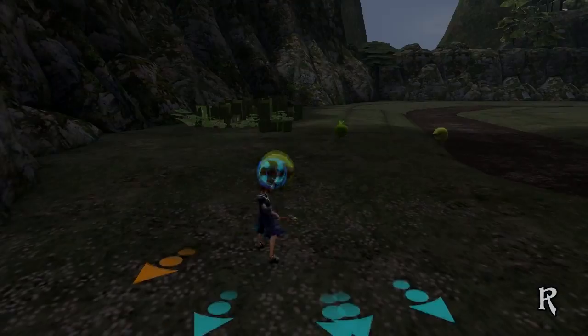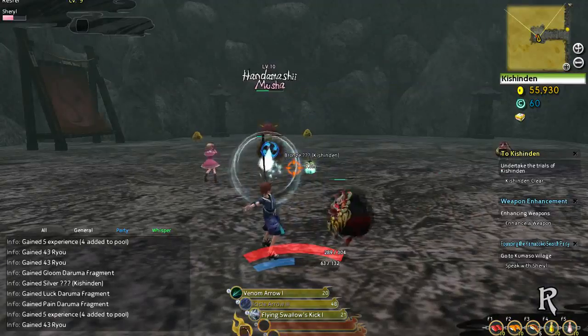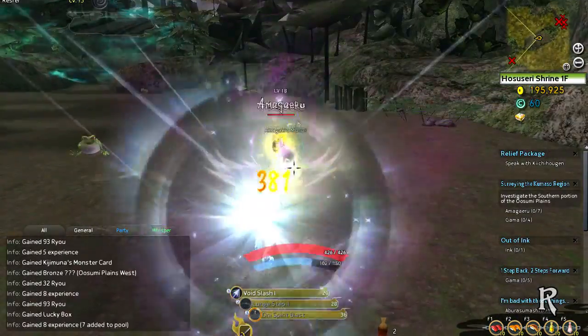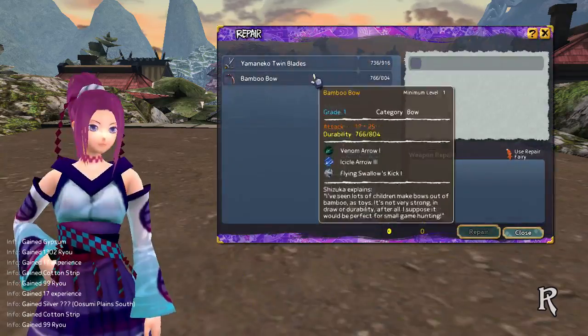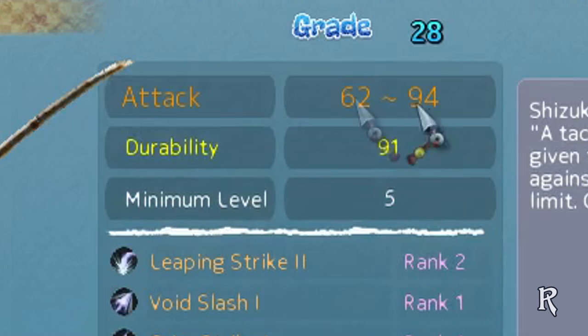There are 8 types of weapons. Weapons can be used by anyone regardless of class, but are more beneficial with their primary stat. Each weapon has a set durability, which can be repaired by Yoshitsune, except those with low durability like these.